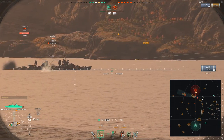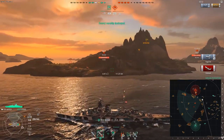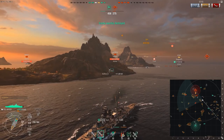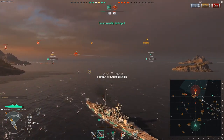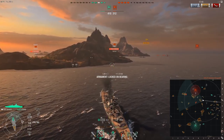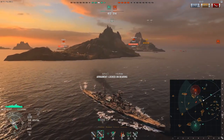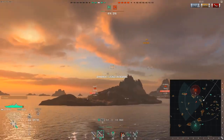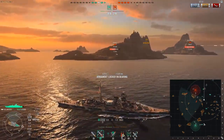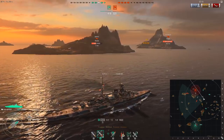Another couple of hits and the Pensacola is gone. Because of the maneuvering decision I made, I'm completely shielded from the Nagato — there's no way the Nagato can get me. Looking at the map, it seems the Nagato wants to commit to moving north, so I want to repeat the exact same maneuver. I gain speed and head toward that gap where the Nagato is heading, keeping my guns on my right side. What I want to do is charge the Nagato head-on, then turn south toward our cap and launch torpedoes — using guns on the Nagato would just take too much time.